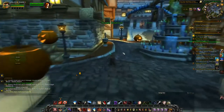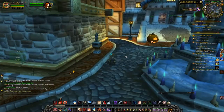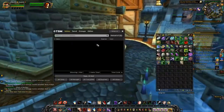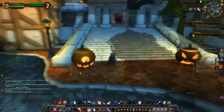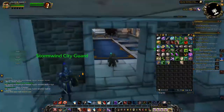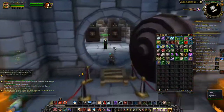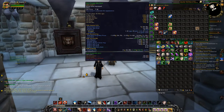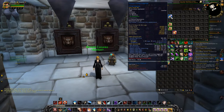Number four: mounts, pets, and collectibles. These can be some of the biggest profits per item, but oftentimes they sell incredibly slow. Even with a very rare mount or pet, these are items you'll want to stay pretty firm on price — there are plenty of people who want them but will sit around waiting for the price to drop. Undercutting competition is still fine.